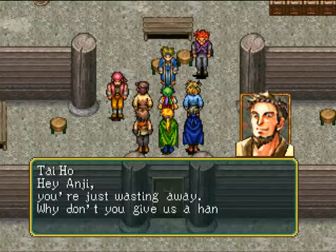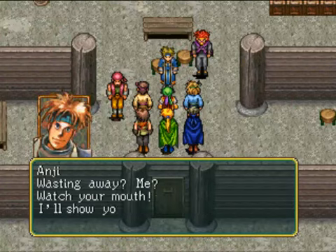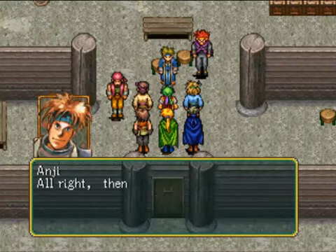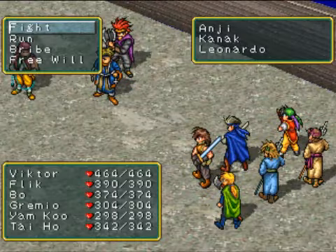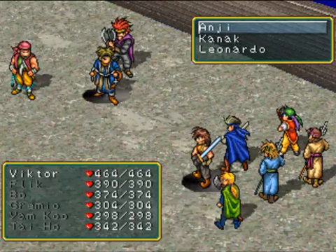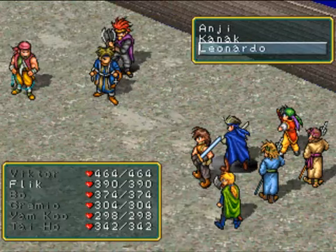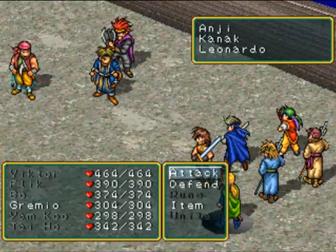So apparently Taiho knows these people. Hey Angie, you're just wasting away. Why don't you give us a hand? Watch your mouth — I'll show you who's wasting away. Get ready to fight. So now you can fight them. Don't pull any punches. This is sort of a timed battle — you have about five rounds to beat these guys. Just take out your best attacks, maybe spread them out a little bit.